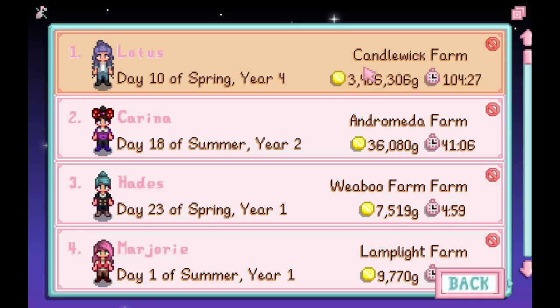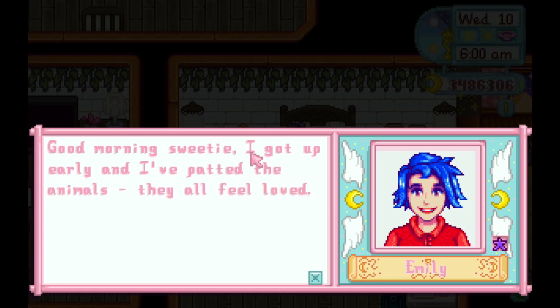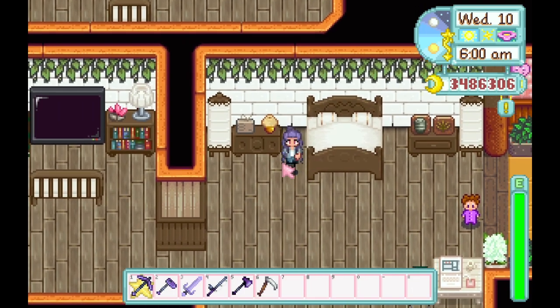The farm I'm going to show you is called Candlewick Farm, and my farmer's name is Lotus, like the flower. Candlewick Farm is an artisan goods farm, meaning I challenge myself to exclusively sell alcohol — wine, beer, mead, coffee — as well as jam, pickles, honey, cheese, and cloth. I don't just grow crops and sell them; pretty much everything I grow gets made into something else. It was a pain in the beginning, but this is the farm where I have the most money, so it's really paid off big time.